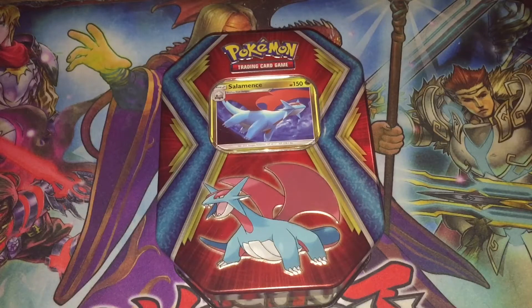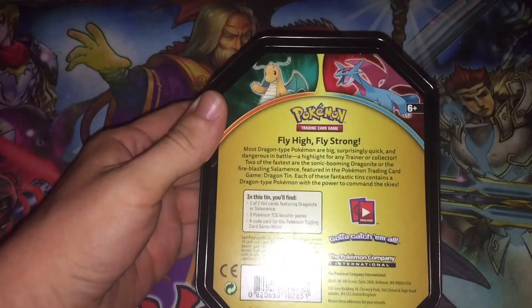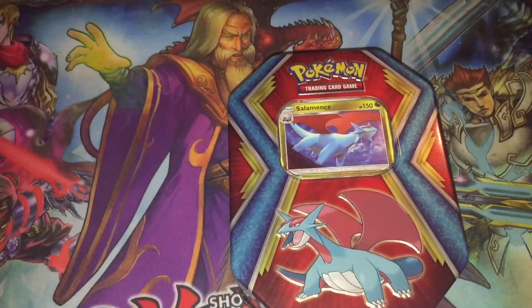Welcome back to another video. Hope everybody is doing well and staying safe. Recently saw that Vegeta's mom did the Dragonite 10, and as you can see on the back, the Salamence and the Dragonite 10 go together. So I figured it'd be a good idea, with Vegeta's mom being my friend, to go ahead and do the Salamence 10 since he's doing the Dragonite one.